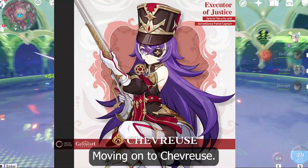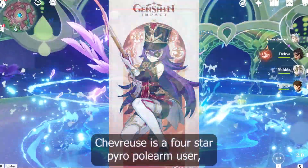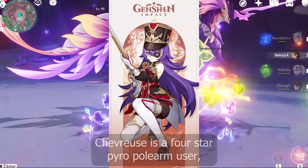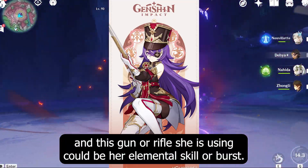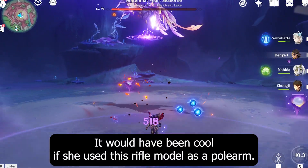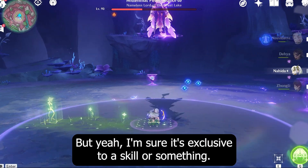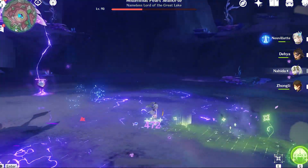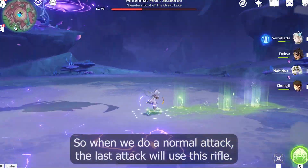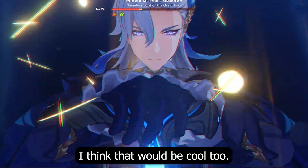Moving on to Chevreuse — I think we will see her in 4.2, but I could be wrong. Chevreuse is a 4-star pyro polearm user, and this gun or rifle she is using could be her elemental skill or burst. It would have been cool if she used this rifle model as a polearm, but I'm sure it's exclusive to a skill or something. Maybe it works like Mika's crossbow, where the last normal attack uses this rifle. I think that would be cool too.